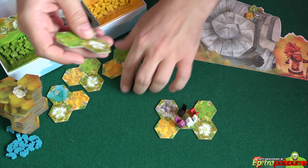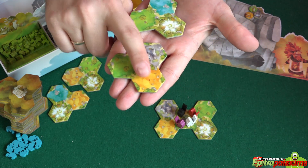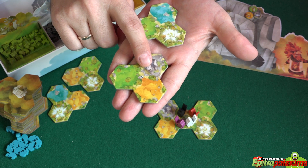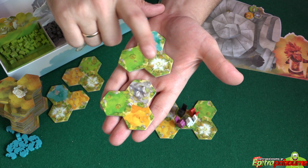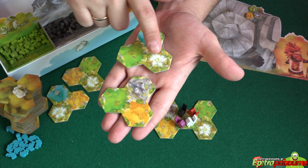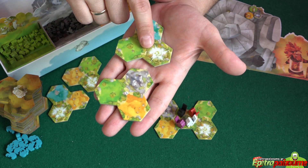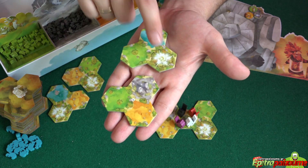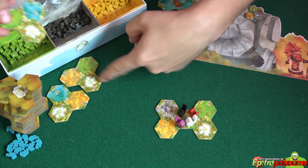We have critters that grow in the desert — the yellowish tile. Each tile has various landscapes: plains, desert, and mountain. We also have lakes, which are impassable. We have some terrain types, and regardless of the terrain, we have some magical clouds on some tiles, which means it's a portal. You can always go from one of those to another one of those, like a teleport.